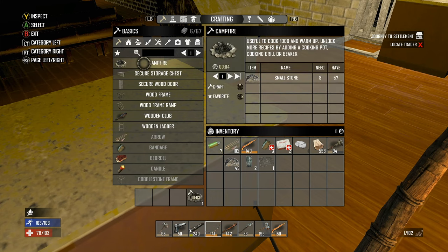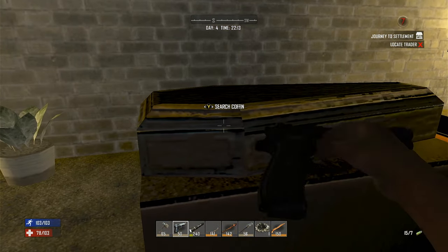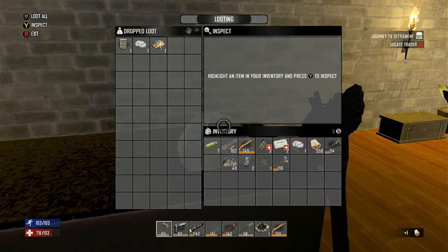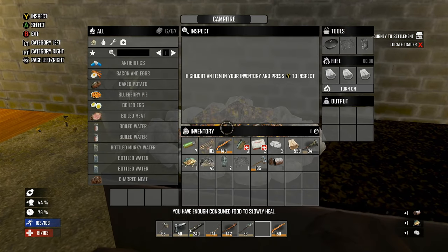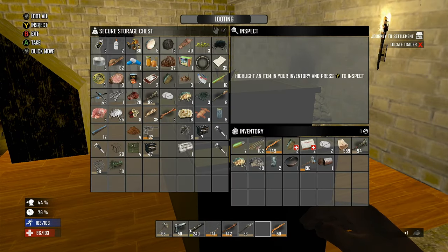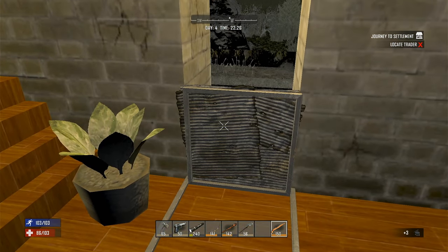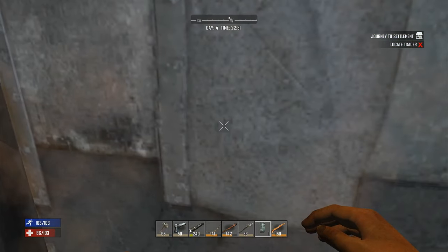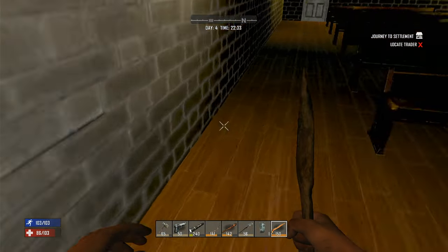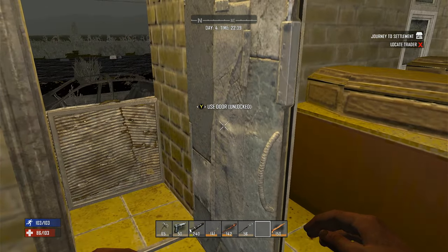We need more iron — we have 510, let's throw all that in. I haven't made a campfire yet, let's do that. Let's put the campfire here and get rid of this coffin. I left all this stuff here — shoot. Let's throw our cooking grill on there and cooking pot on there. And then I can put these metal doors up for a little added protection.